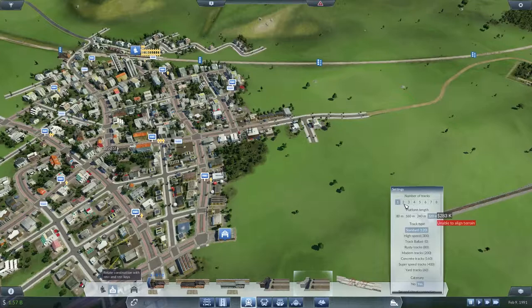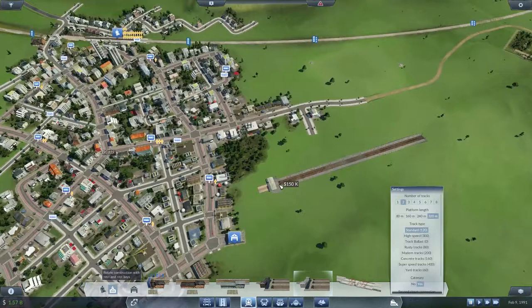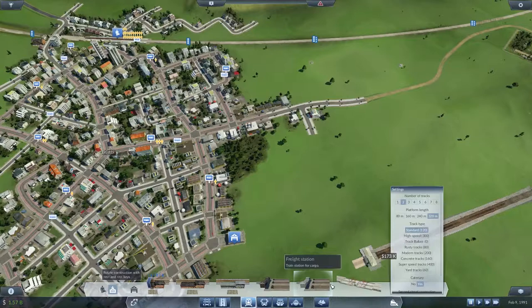Yeah, I think I'm quite liking that idea. Should we stick a station in here? Let's do that. So we want a terminal cargo station — there we go, and we'll make it a proper long one. We'll put two tracks in there just in case. There's a bit of a slope in there — can we slopey this one? Oh we can't — how annoying is that.